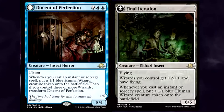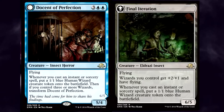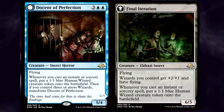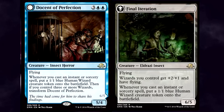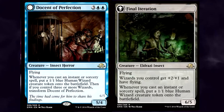Docent of Perfection itself is actually really nice. Five mana for a 5/4 flyer isn't awful, and it also has the ability to generate token creatures. Obviously this card really fits into a deck which uses a lot of spells, preferably cheap ones to pump out as many wizards as you can. With 4 toughness, Docent of Perfection isn't the toughest cookie around, but it can probably hold firm long enough to get you those three wizards needed to flip.